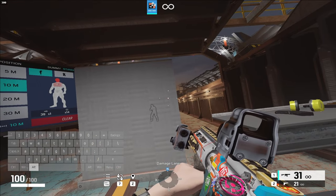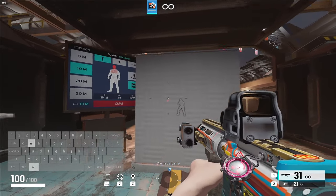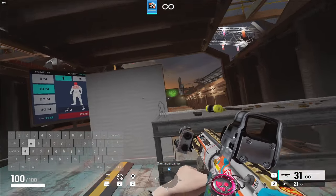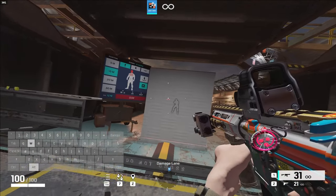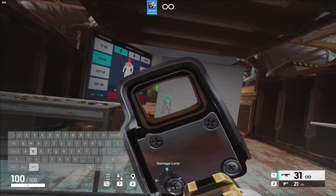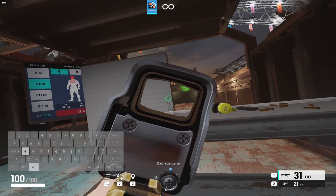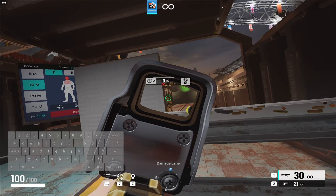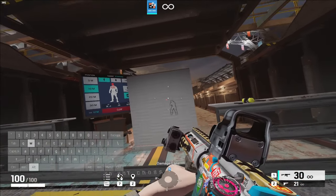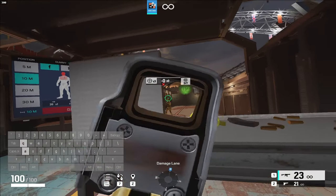One of the more complicated ones is the Shiko peak. A pro player named Shiko popularized this — him and a guy named Newers — but it was Shiko's original peak. To do it, you move to the right and ADS, stay ADS, shoot, then move to the left as you un-ADS and lean left, and that creates this very quick peak.